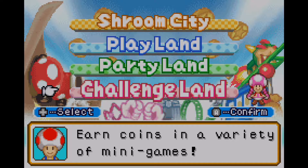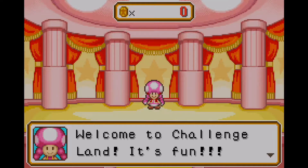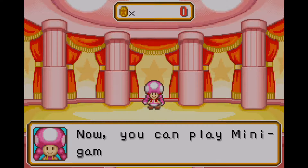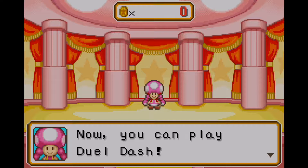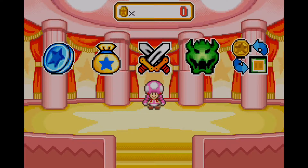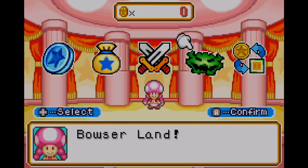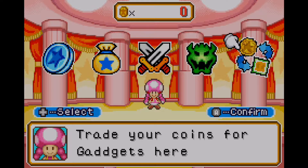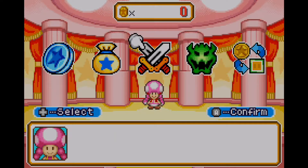Earn coins in a variety of minigames. Welcome to Challenge Land — it's fun. I hope you earned lots of coins. Now you can play the minigame attack, play dual dash, and finally Bowser Land. So this is what the challenge mode looks like. We have to go through four modes entirely: minigame attack, game room, dual dash, and finally Bowser Land. There's also a coins counter on the top of the screen, which I'll explain in more detail once we get into it.